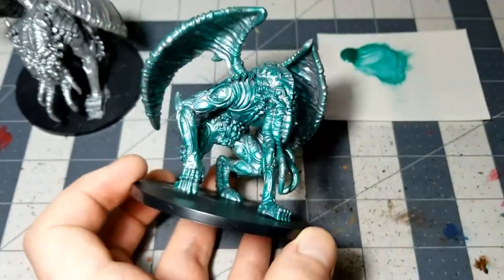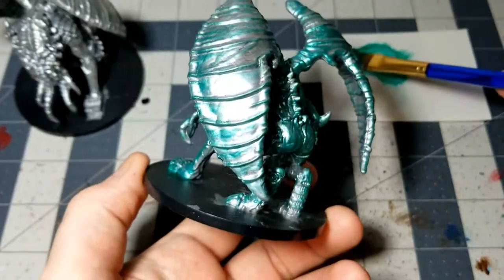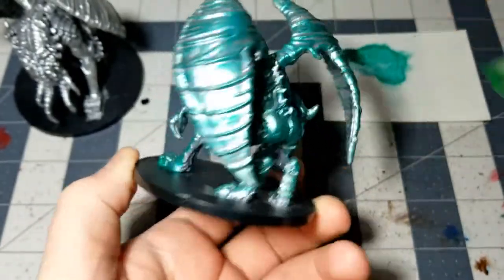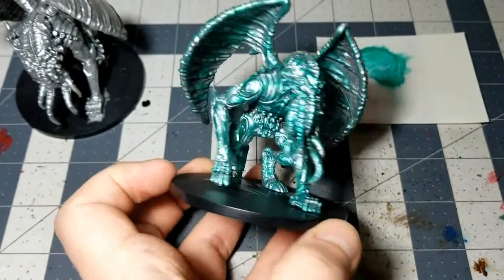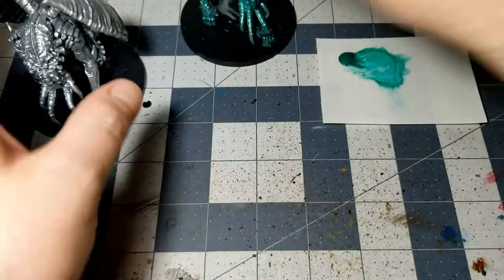And there you go — now we've got a very, very silvery green monstrosity. Let me get a little bit more on the wings back here. But yeah, that's the kind of thing that you want right there. You want a nice sort of bright silvery, shiny, metallic green color. So just do that for both of them.